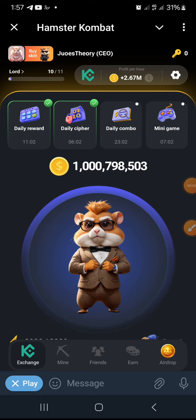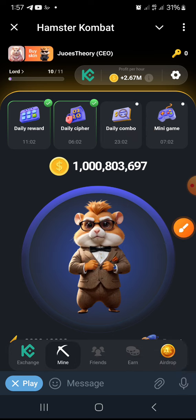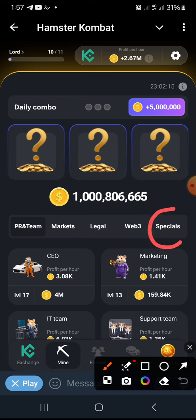These are the combos for the day. Click the daily combo and then go to Special.